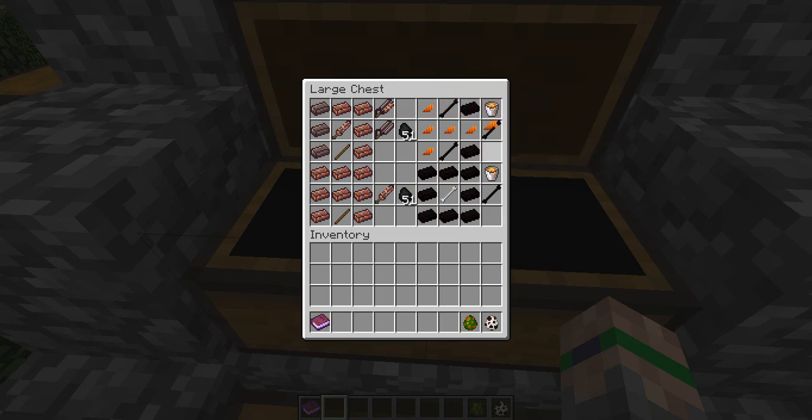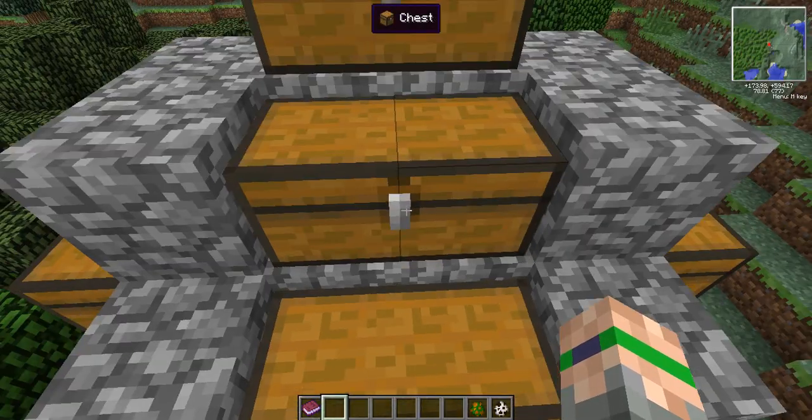Moving on from those, we have the Axe of Nightmares. To craft this, you're going to need five pumpkin head shards — which you get from killing the Pumpkin King — two ebony bones, and eight ebony ingots. You'll also need a bucket of lava inside of the forge. To make an ebony bone, you also need a bucket of lava. So you're going to need three buckets of lava to make this thing. But it's pretty cool looking.